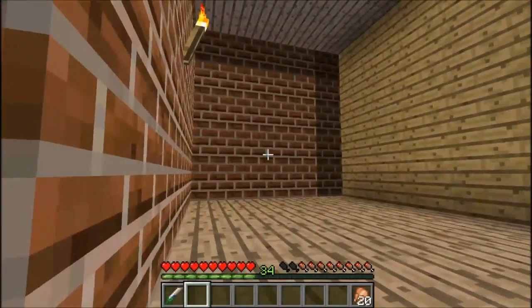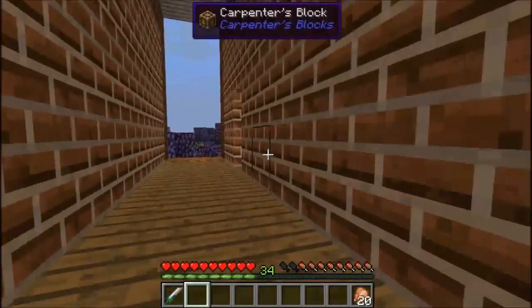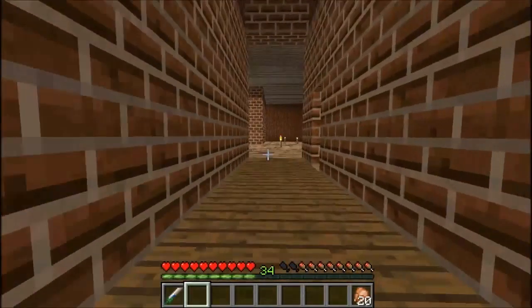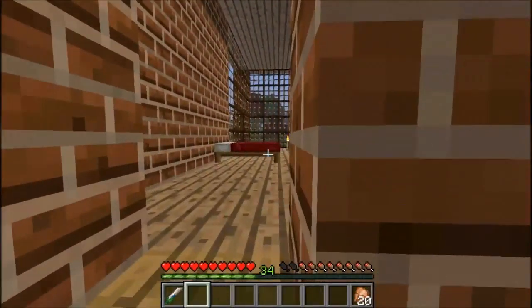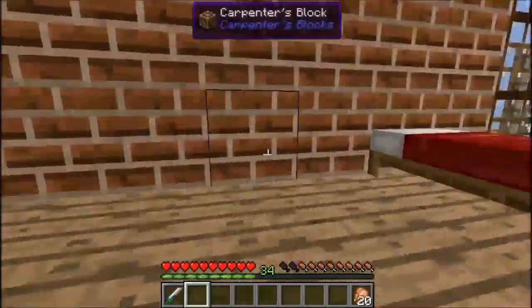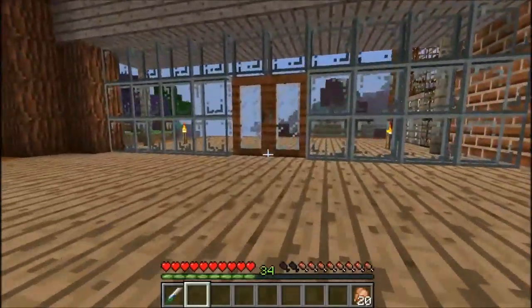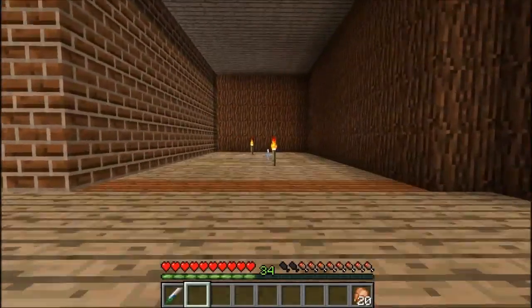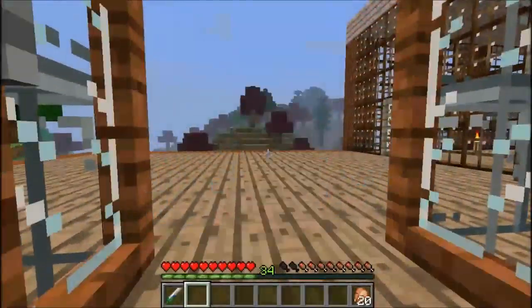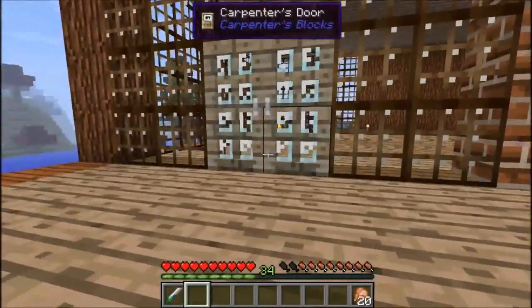Going down here, got the first bedroom. Going around here — bedroom number 2. And going in here, the master bedroom. My bedroom. Of course it has to be the biggest. Going through here, we've got a balcony out here. I'm going to put a bathroom in this section here. And yes, I do have a door from my bedroom straight onto the balcony.